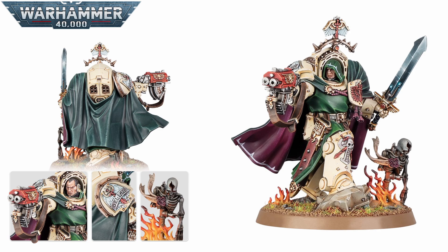He looks to be on a fairly big base — I've heard some people say it may be a 50mm, though we're not 100% sure either way. It does look slightly bigger than the base that Asmodai was on. Whether Asmodai is on a 32 and Belial's on a 40, or Asmodai is on a 40 and Belial's on a 50, I guess we won't know until we see them in person. I kind of hope he is on a 50mm base because that would give him that extra gravitas and presence on the board. Either way, Belial is back with his storm bolter and the Sword of Silence, and in my opinion he looks amazing.